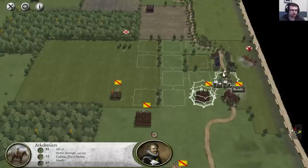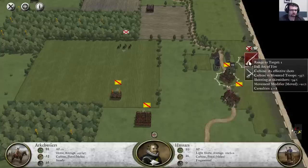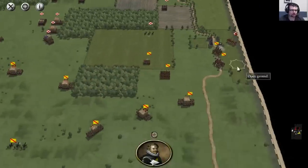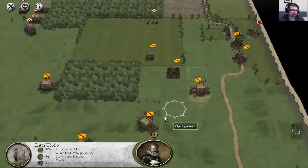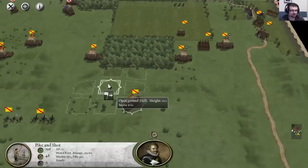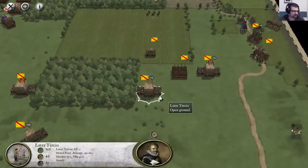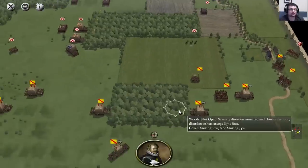We're going to move up this unit as well to get the extra firepower going. Unfortunately we couldn't force him to route. But he's still fragmented, so there's a good chance that we'll manage next turn. I'm going to move up my infantry formations. These formations are consisted, true to the period, of both pike units and shot units — so they have pikes and they have muskets. In this case, this unit has 60% muskets and 40% pikes, which means they are capable of both ranged attacks as well as melee combat, and are very deadly to cavalry formations.